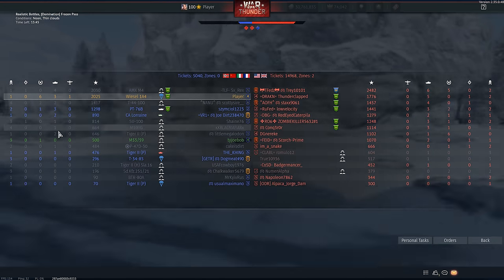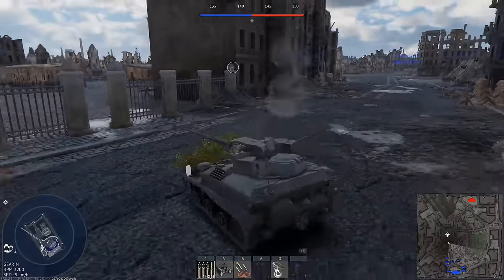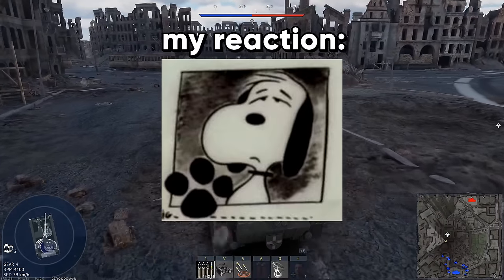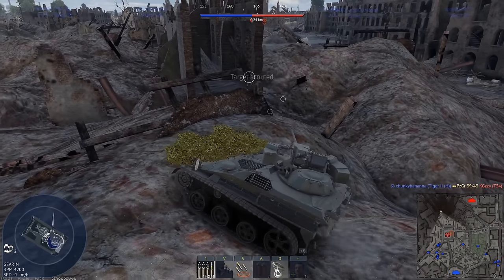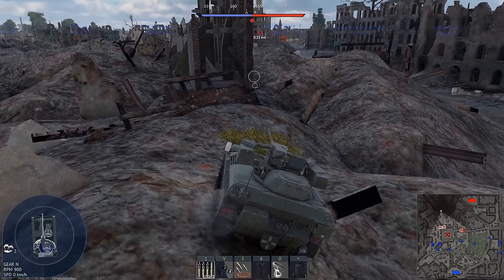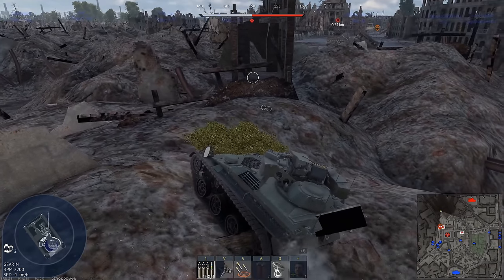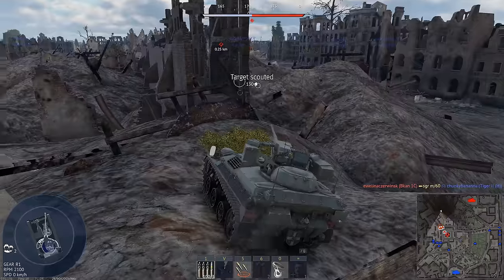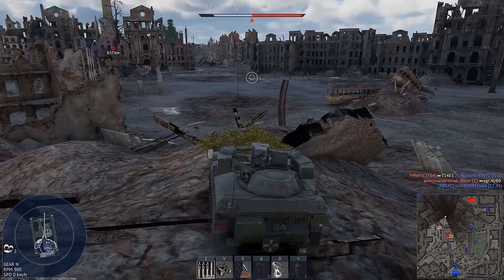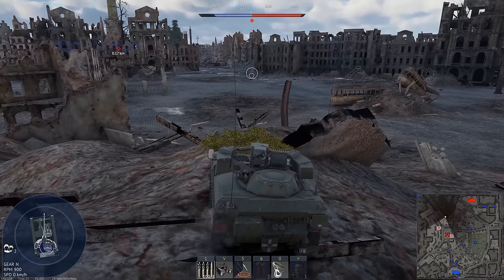How are we getting top of the team when we're actively trying not to kill people? I've had the Jerma Ratsong playing in my head this entire time. We're scouting a ton of guys, but our teammates do not appear to be great at actually finishing them off. I've only got two assists so far, and I've scouted like nine guys.